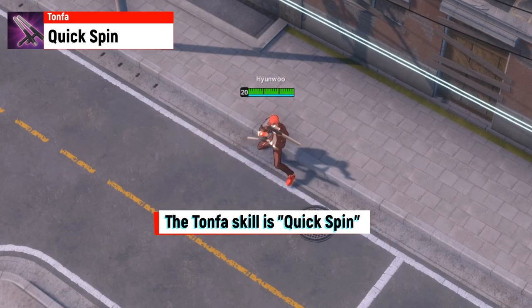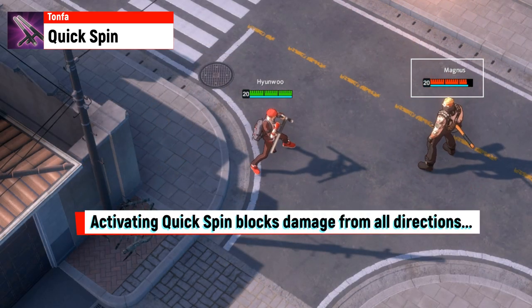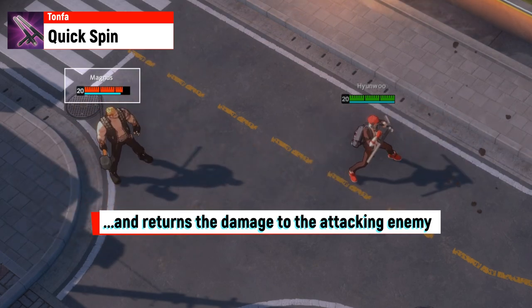The Tonfa skill is Quick Spin. Activating Quick Spin blocks damage from all directions and returns the damage to the attacking enemy.